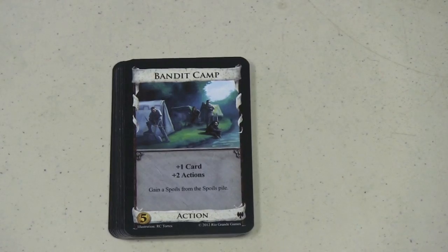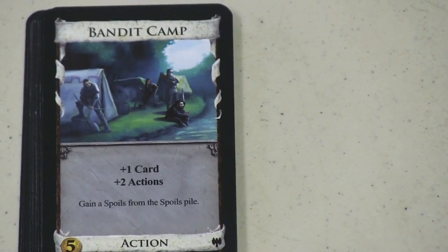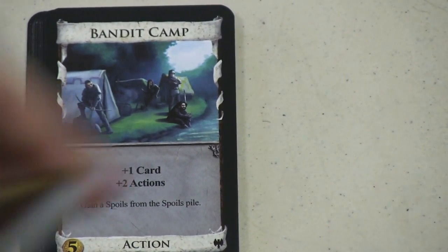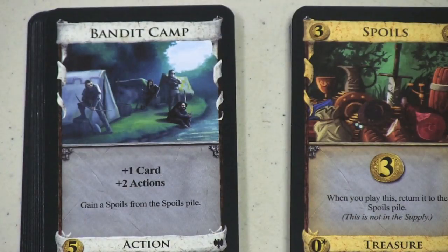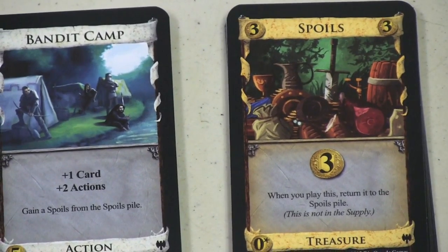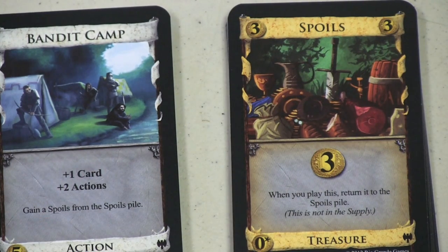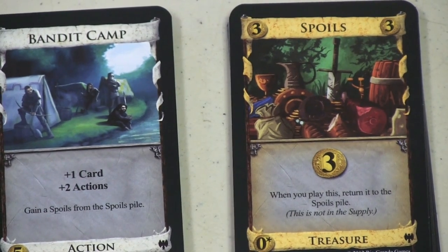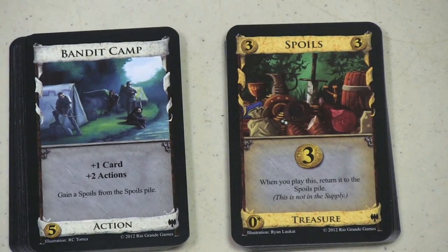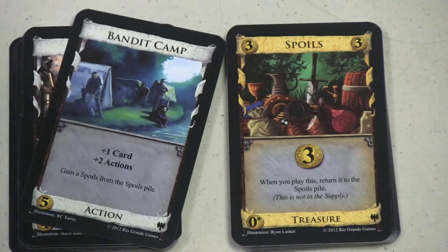Let's start with the Bandit Camp, which is fun because it gives you plus one card, plus two actions, and gives you a Spoils card. This isn't the only card that gives you Spoils — we put out a separate deck of Spoils. Spoils are basically gold: three coins. But when you play them, you have to return them to the pile, so they're one-time use. Still, a card that gives you an extra card, two actions, and essentially a future gold is not a bad thing. I very much like the Bandit Camp.